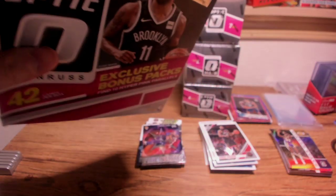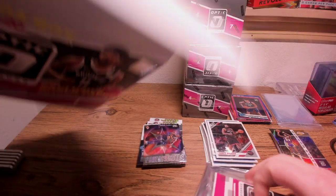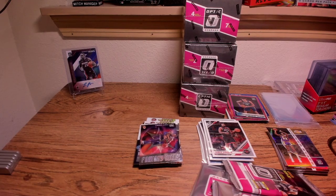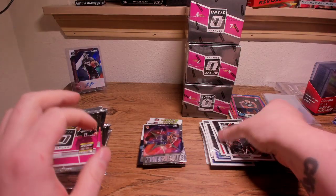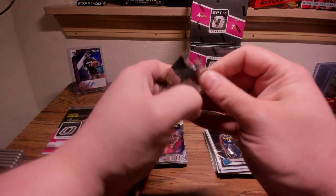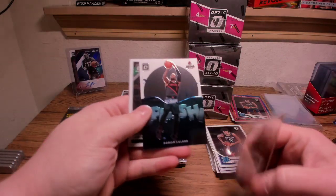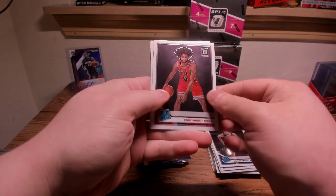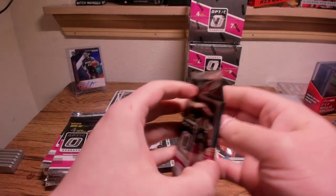We've already hit the Nunn and the Zion — they are all over the place in this mega box. I thought we got three Hyper Pink packs for a second there — that would have been fun. Have you guys seen any collation errors like that where you get multiple Hyper Pink packs? I'd be interested to see a box break like that. We're killing it on the Jackson Hayes front — so much Hayes right now. Splash Lillard — I feel like we've seen that exact pack before. Kobe White.